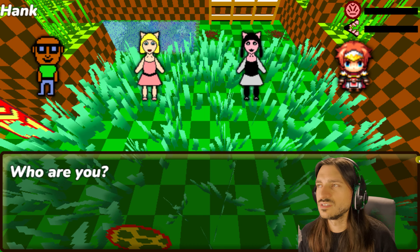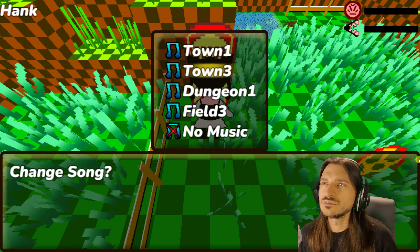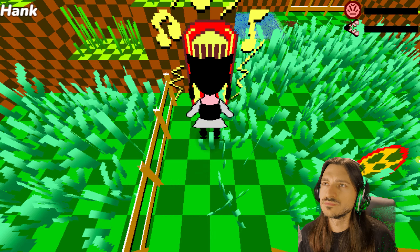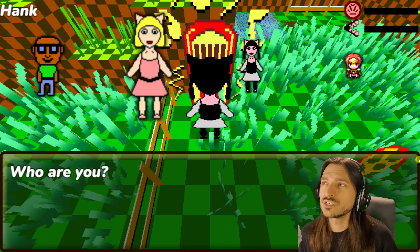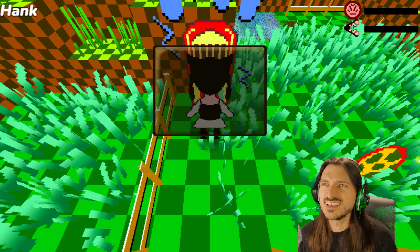We have the titular RPG Maker hero. I'm going to go after the goth cat girl, because in real life I am a goth cat girl. We can change the song — Town 3, Dungeon... nah, we won't use that either. Oh, we can change our character too. That's pretty cool. Very, very neat. No, go back to Calm and Collected.